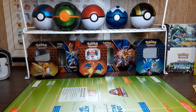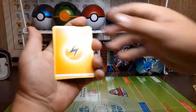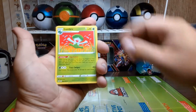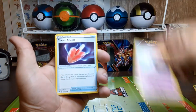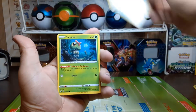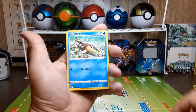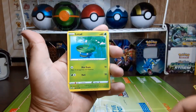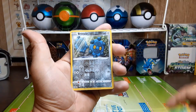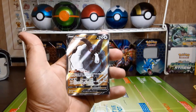And on to that final pack for you guys — there's that code card. Lightning energy, Lombre, Hattrem, Cursed Shovel, Caterpie, Barboach, Arrokuda, Stufful, Lotad. Reverse hollow: Bronzor. And the rare is a full art double V!